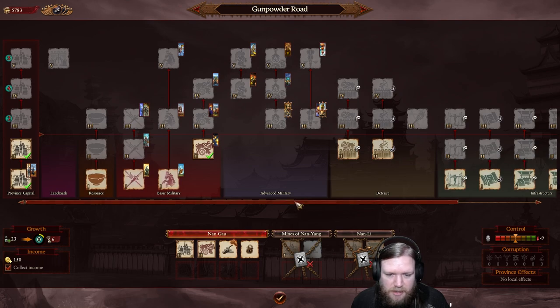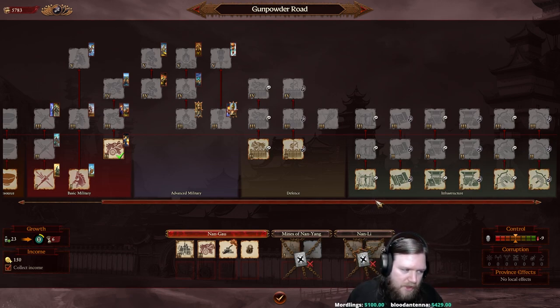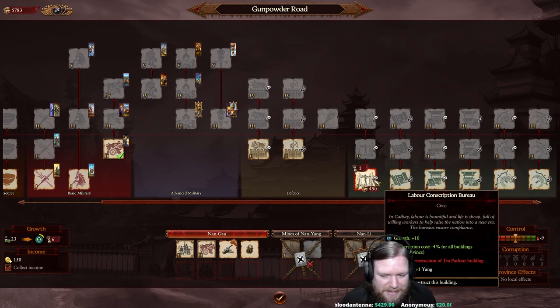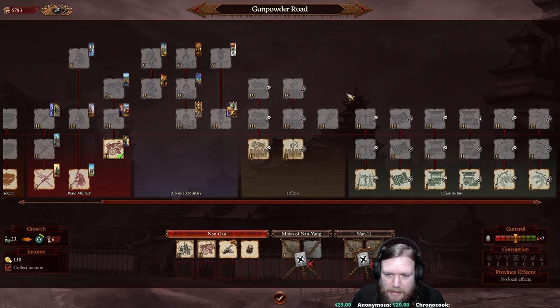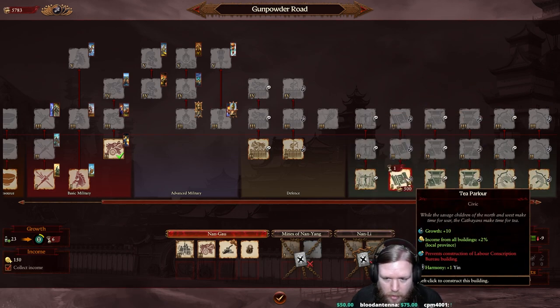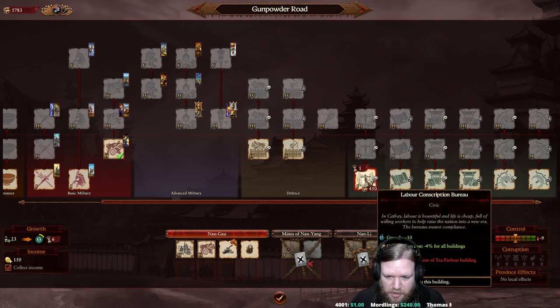You want to think about composition. Infrastructure buildings for Cathay are listed as Yin or Yang - we're heavily Yin right now, so we may want to consider Yang buildings. These are generally categorized in pairs: you have these two, these two, and these two - you can build one or the other in each pair. They are mutually exclusive, so be careful about what you choose.